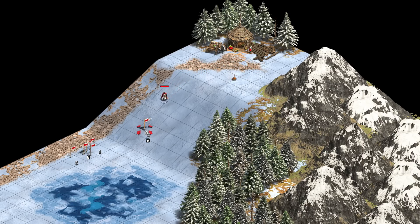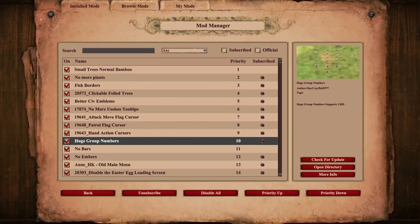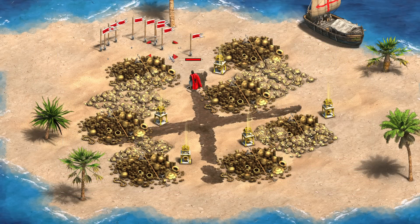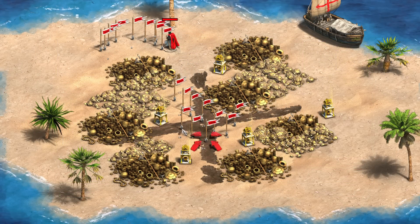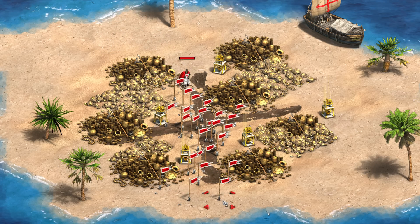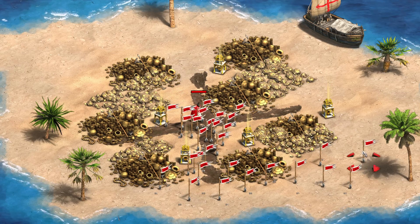You might also notice that my numbers have overlapping text when we get up into double digits. That's because I'm using the huge group numbers mod, because for whatever reason the numbers are very, very tiny if we place them normally. I don't know if that's because I have a 1440p monitor, but I can't see them, so I need to mod them to be bigger.